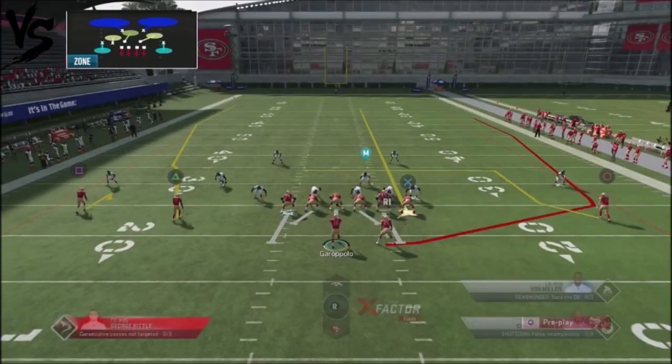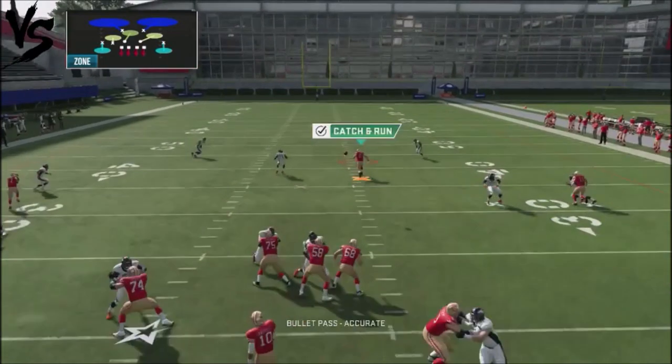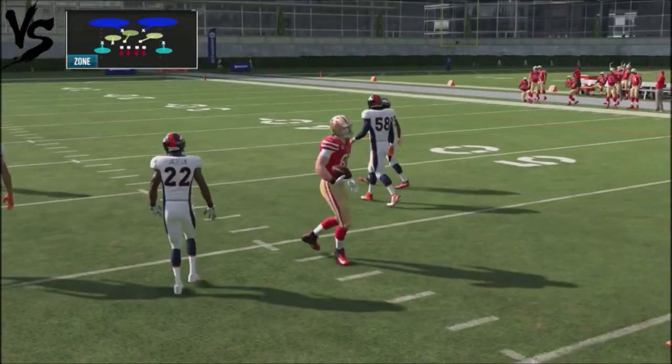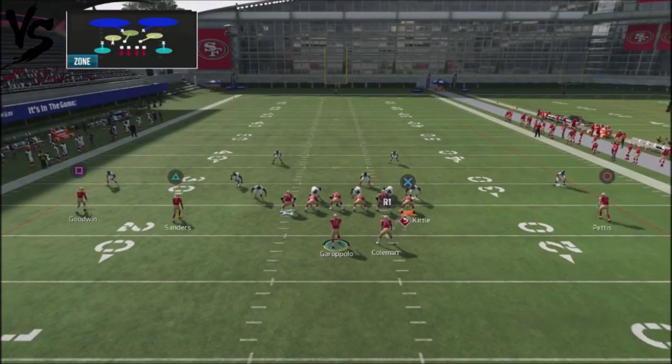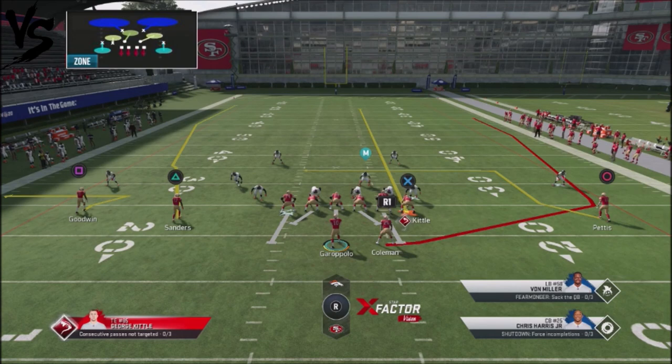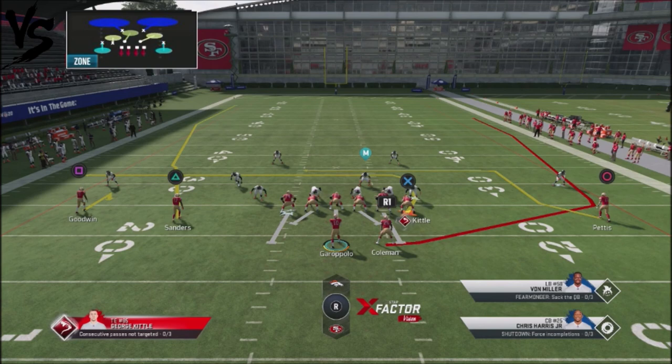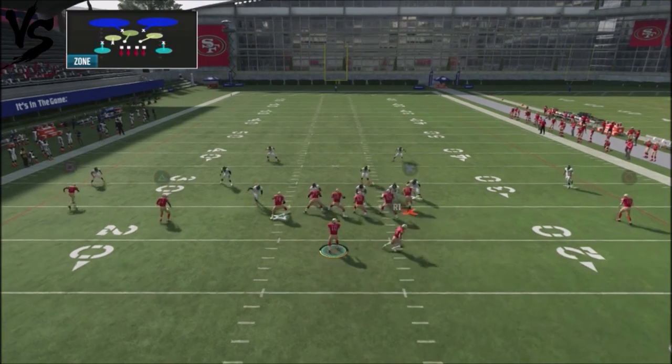Any smart opponent will go ahead and user that and take it away. But what's great about this play is that you have a cover two beater on the opposite side off the left-hand side with the fade smash concept. What I like to do — the way this play is stock — you've got a little hitch route and then you have the fade route. I like to take that outside receiver and put him on a whip route. The reason I put him on a whip is that it forces the defender on the left-hand side to play his cloud flat, his hard flat, and that should open up the lane for Sanders.